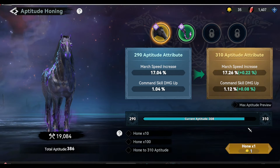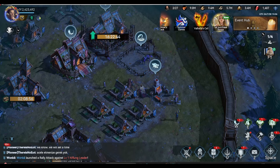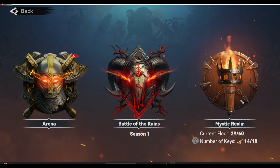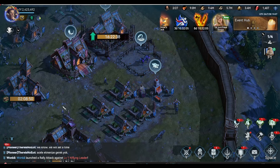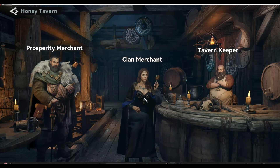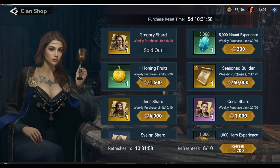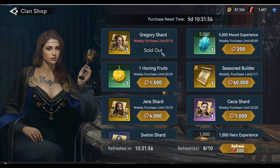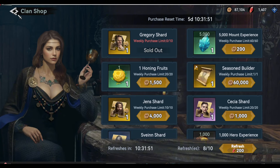You can get more Honing Fruits from the Mystic Realms. You have to prepare more and more Honing Fruits before the TM event becomes active. Another way to gain some Honing Fruit is by spending your Clan Bronze Coins in the Clan Merchant. This Honing Fruit item is refreshed every Monday at 00:00 UTC, so every week you have to buy this item if you have enough Clan Bronze Coins.